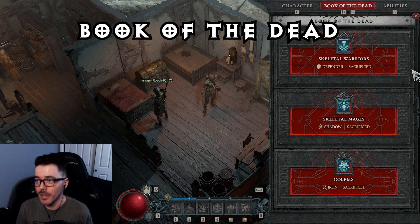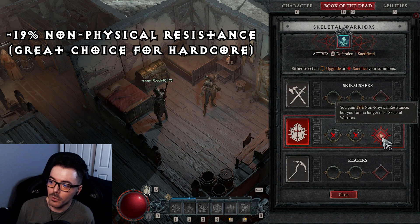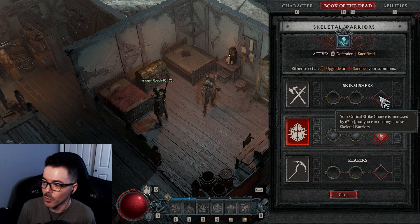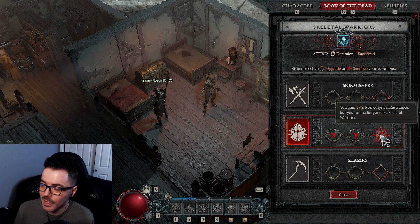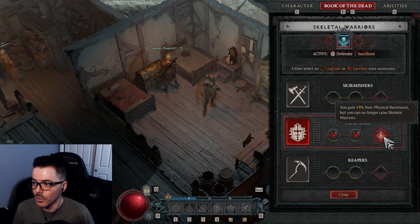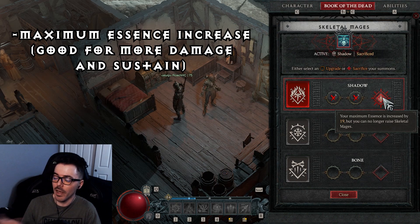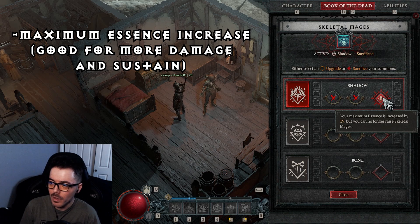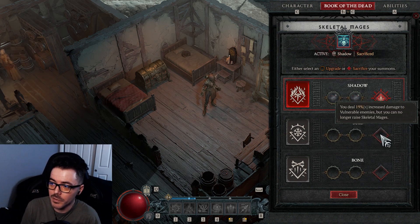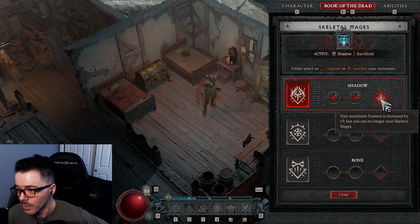Let's go over the Book of the Dead sacrifices. For skeletal warriors, I went with 19% non-physical resistance. Some might want to go critical strike chance, but we're always critically striking so that would be pointless. The 19% increased shadow damage doesn't apply to our build. For skeletal mages on the shadow sacrifice, maximum essence is increased by 19 — and we have an aspect that increases our sacrificial bonus. Max essence is a no-brainer; it gives us a two-for-one by increasing both essence and damage at the same time.